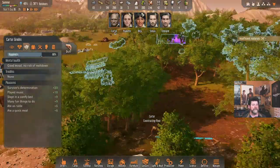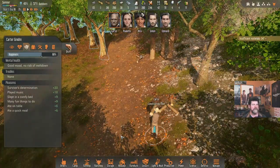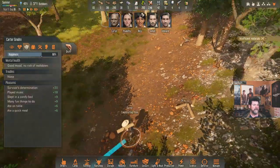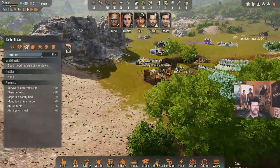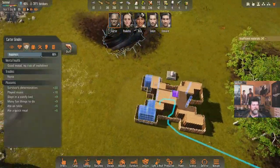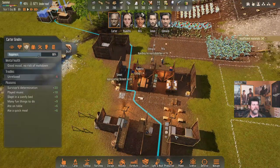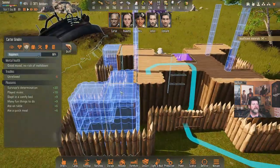Carter is grabbing the logs he didn't get last time — he'll need about 40. Too bad there isn't a number over the top so I can see what he's grabbing. Hopefully that's enough to finish off these floors and maybe even the roof next, and then we're ready to give this a test.